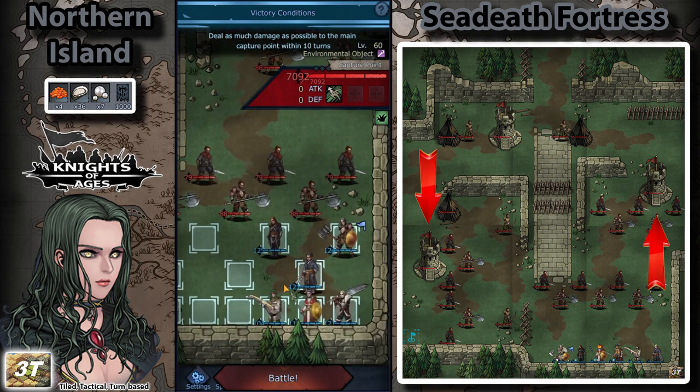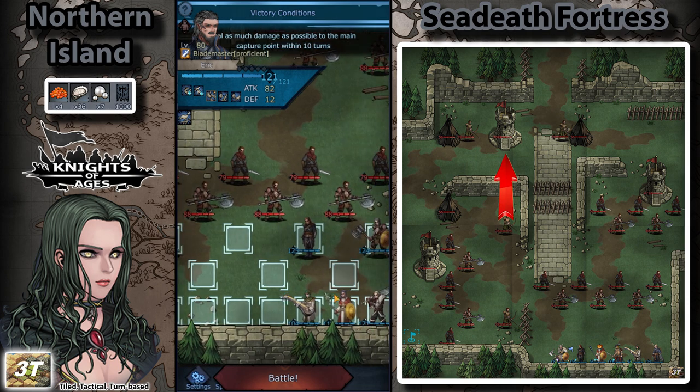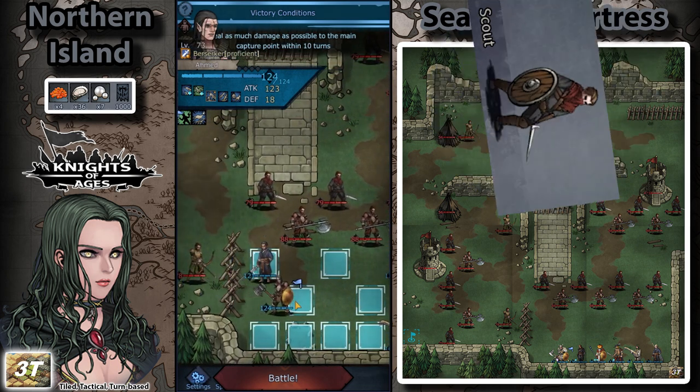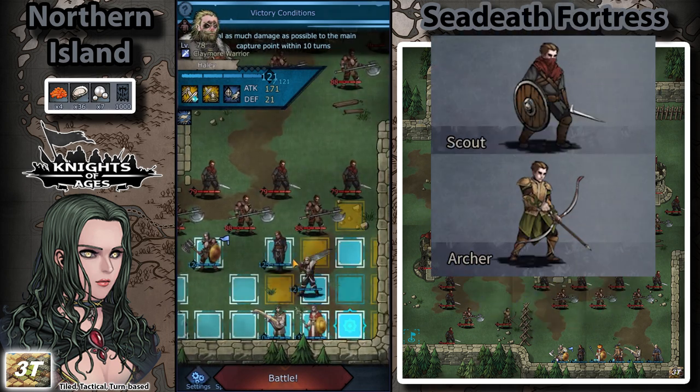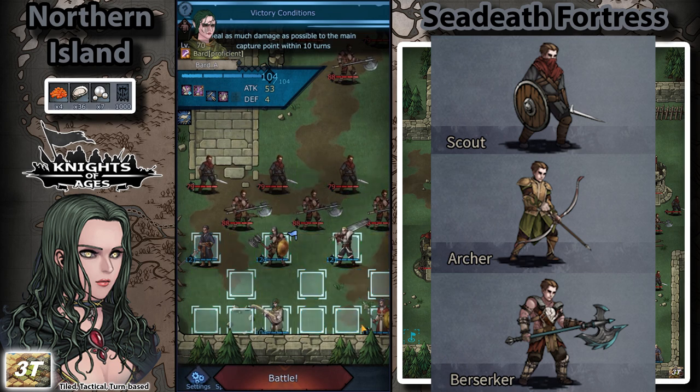The two side towers are placed separately, one in the northeast and the other at the Midwestern area. They both have 4,732 HP, while the capture point has 7,024 hit points. The fortress is being guarded by 15 second job units, mainly scouts and archers. Alongside these are seven berserkers, which are all around level 60.